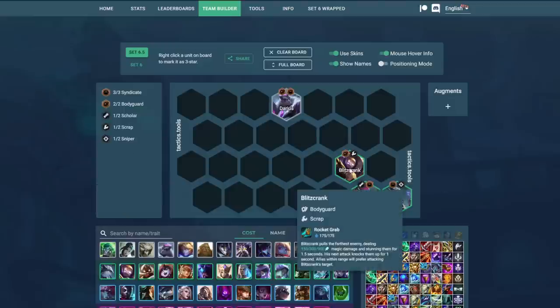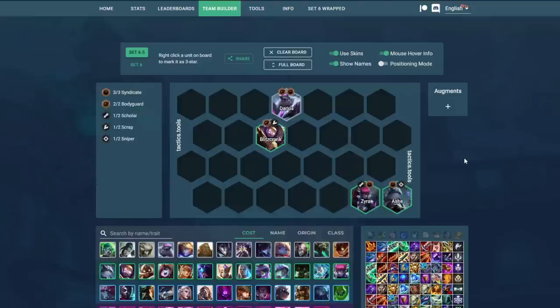The other positioning is to put Blitzcrank slightly behind Darius. What this does is that Blitzcrank will pull a backliner behind Darius, causing Darius, when he holds, to hit more targets and therefore heal himself for more and deal more damage, which makes your fight more efficient. You can also do this with Morgana — she'll want to heal herself for more, and it's useful to have more people in the Morgana ultimate, getting a chain CC going from Blitzcrank into Morgana. This can help you win some fights, so definitely pay close attention to where you put your Blitzcrank.